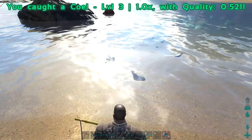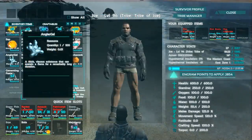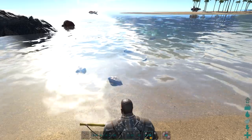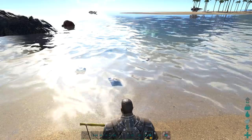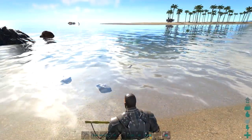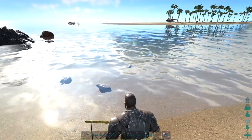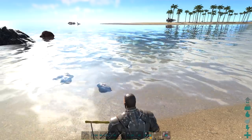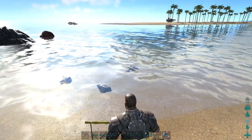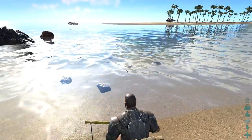We got three raw prime fish meat, 20 raw fish meat, angler gel, rare mushrooms, black pearls, pelts, spark powder, cementing paste, and gunpowder. In addition to raw fish and raw prime fish meat, you can also get resources and blueprints from catching fish. The larger fish you catch, the higher the chance of yielding these. You can get absorbent substrate, angler gel, black pearls, chitin, cementing paste, charcoal, crystal, fiber, flint, gunpowder, hide, leech blood, metal, metal ingots, obsidian, oil, organic polymer, pelt, rare flowers, rare mushrooms, rare prime meats, sap, silica pearls, spark powder, stone, thatch, wood, and woolly rhino horn. There are also three blueprints of varying quality for armor, weapons, and saddles.